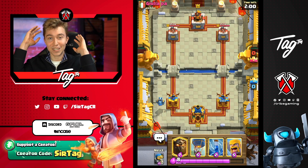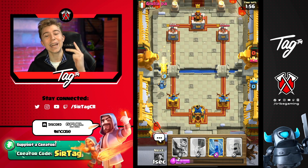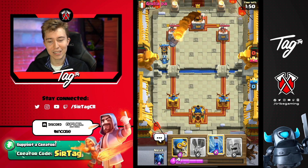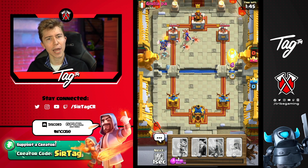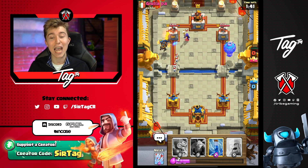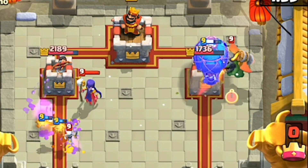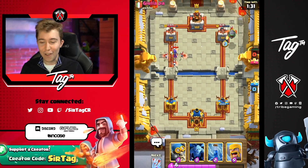I haven't seen better Arrows than that in my life - let me know in the comments if you've seen anything like that before. It was a Witch, an Inferno Dragon, and a Minion Horde all together at once. So I'm going to go in for a Zap if he has anything like Bats, but no - you're going for a Rocket. Dude, you probably don't have Elixir for the Balloon now. We can swerve you right now - we went left, now we're going right, and you're not going to have any Tower left in sight. That Balloon is going to lock and load onto the Tower.